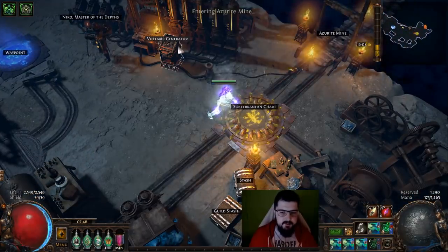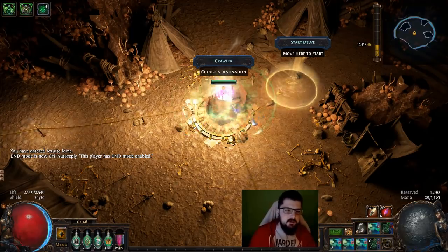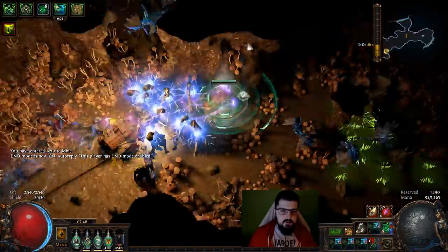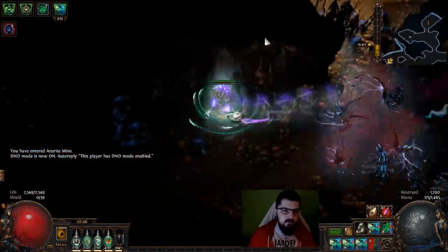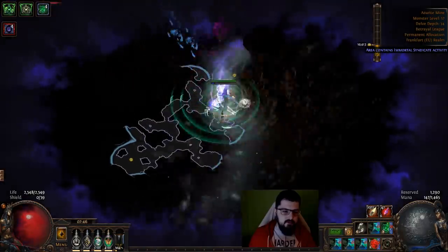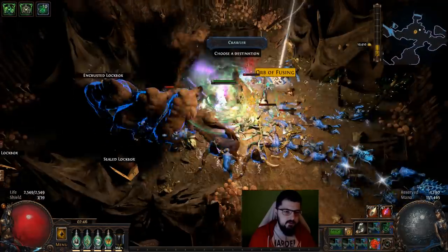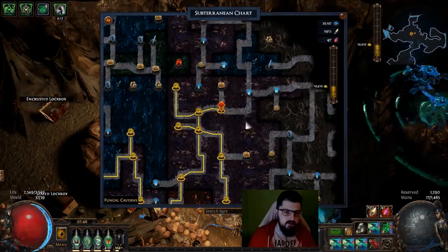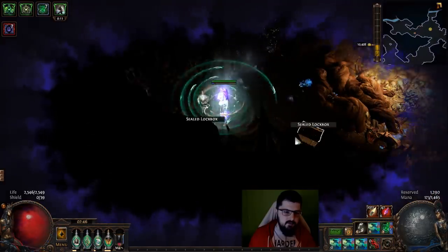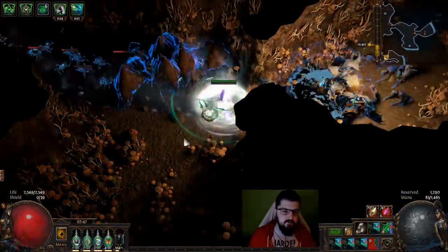Let's get into some gameplay to show you what the build looks like when I'm running with it. I'll go through the gear and link setup as well. This is what you do — stack up your Blade Vortex and you generally look for breakable walls. The zone is too short here, but you get the idea. You saw we can kill the monsters, the speed is good, just look into the dark with no issues.